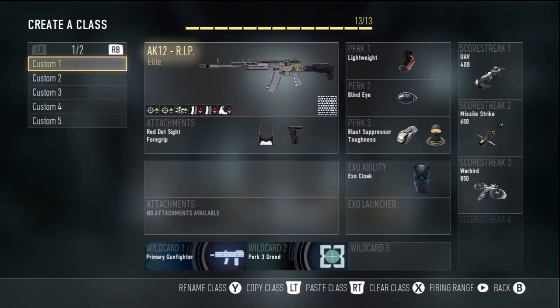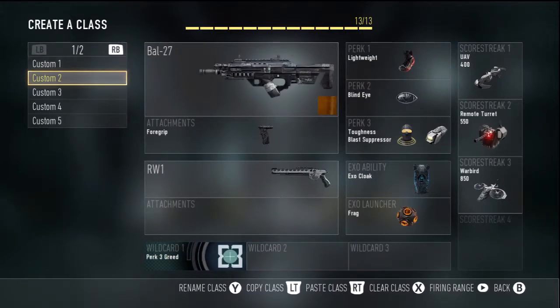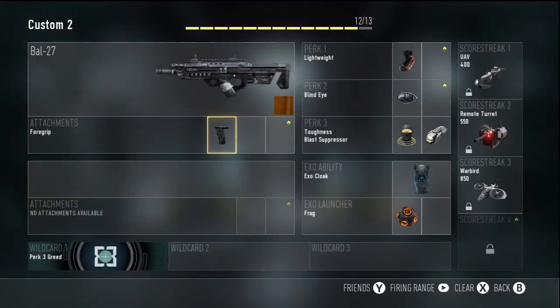For my second class, we have the Battle 27 with Force Grip, with some frags — two frags actually — just to help out. Toughness, Blast Suppressor, Blind Eye, Lightweight. I don't really have different loadouts or different scorestreaks per class.